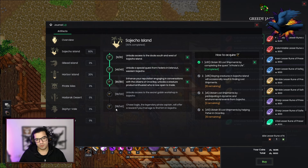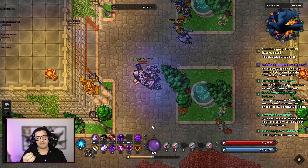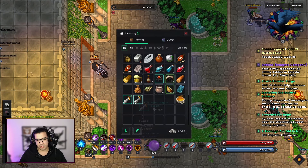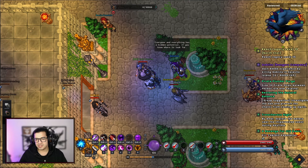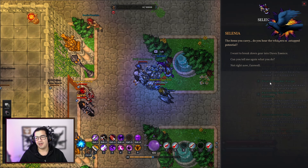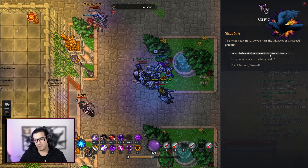Now let's move on to the next tip, which is about Raven cards. Did you know you can get down essence from destroying equipment? I knew that but I didn't know how or who to talk with. When I talk about destroying equipment, I mean like a sword or armor you don't use anymore. You can go ahead and talk with Selenia — she will be the one that allows you to break down gear and turn it into down essence.